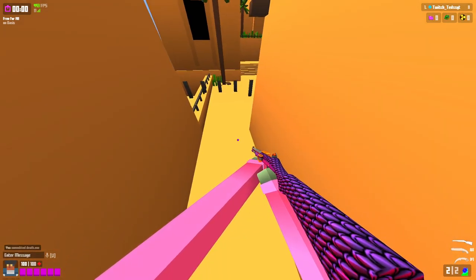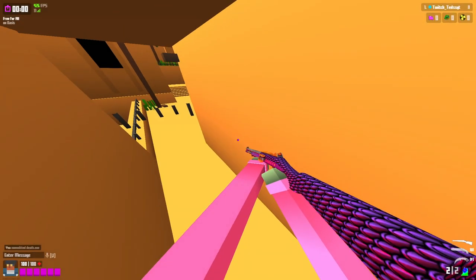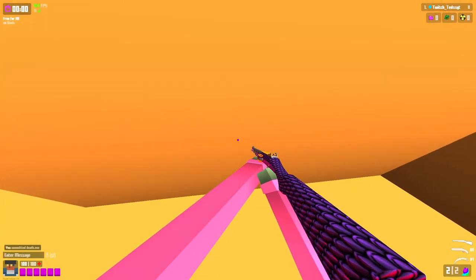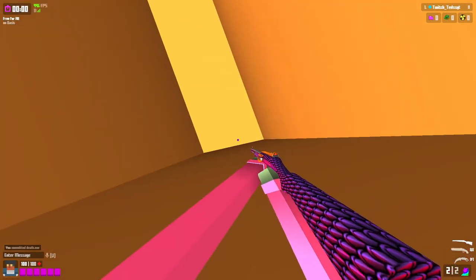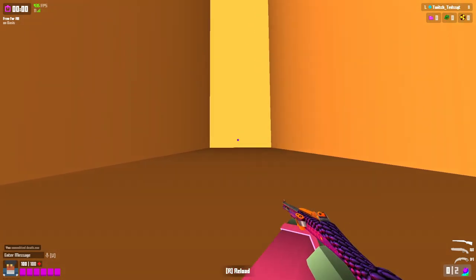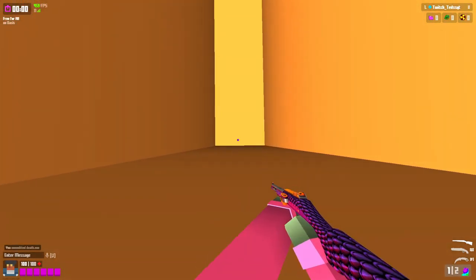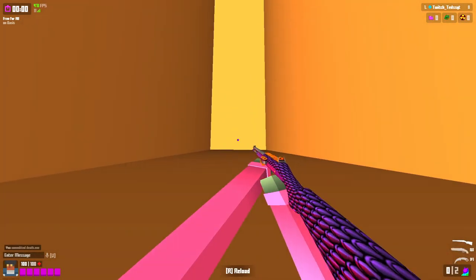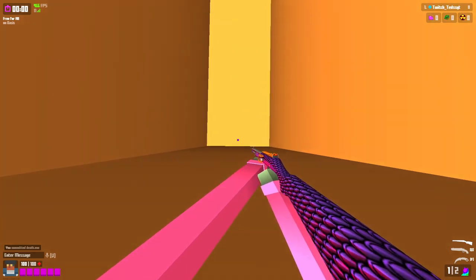Alright, there we have it — we've made it into the first step. As you can tell we've phased through the wall right here. Once we're in here you want to go all the way down to the end. Sorry to say this, but you have to do the same thing again — try and phase through the wall above you. It does take a bit of time.